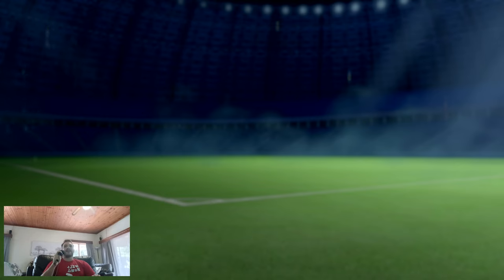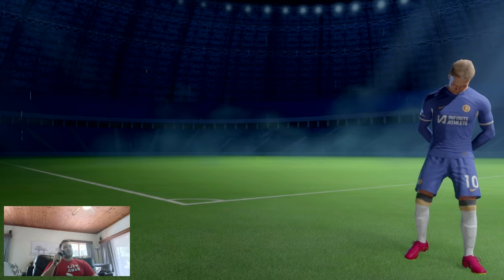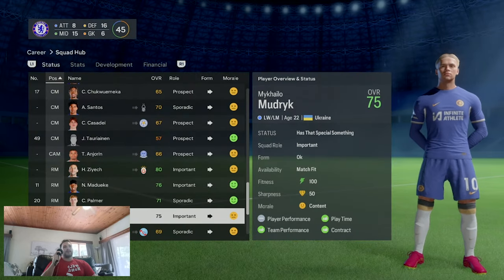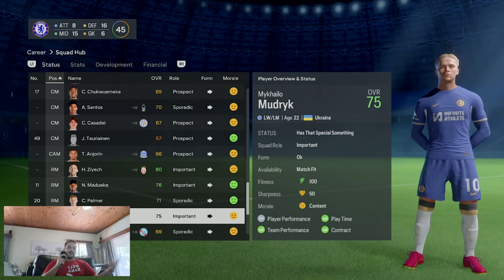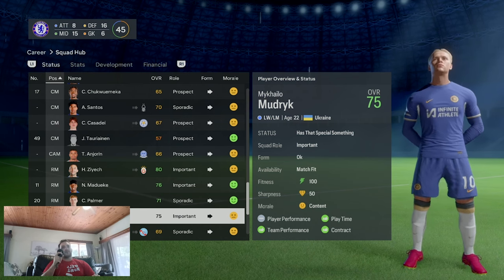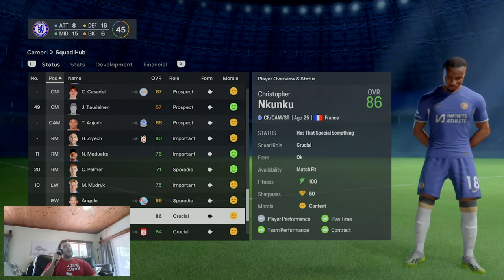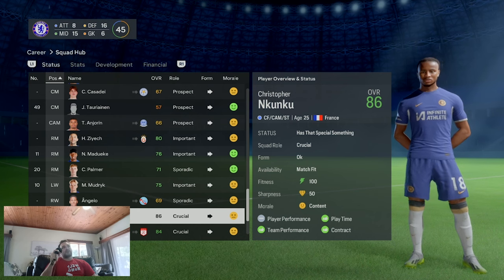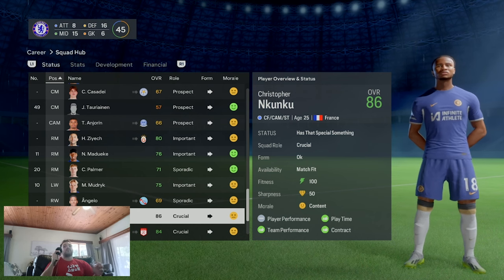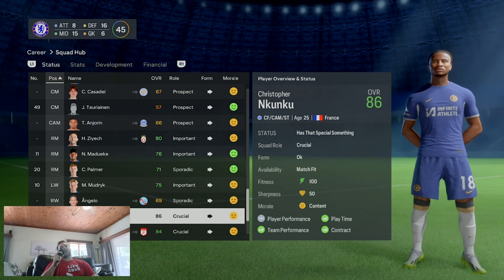Mykhailo Mudryk - for the development plan I'm attempting to change him into a left midfielder, which goes with the tactics too, though it takes quite a while. I think he's a very serviceable player to bring into your team, rotating him with Sterling and making sure he gets sufficient game time. Bring him off the bench every now and then - it's quite effective, and obviously he's got loads of pace.